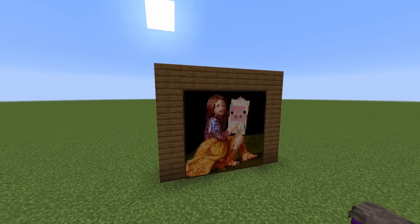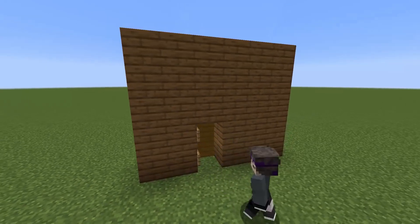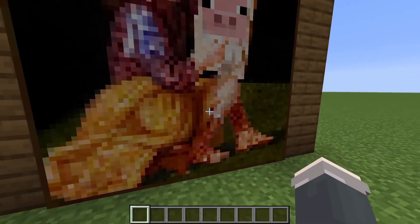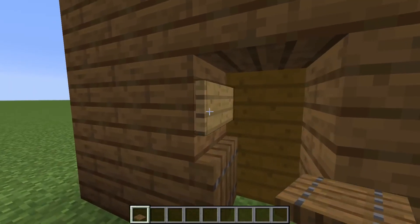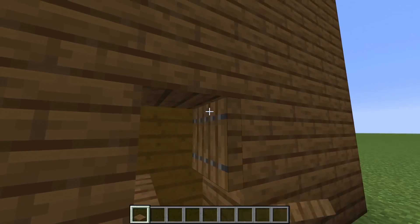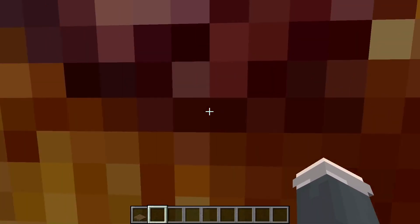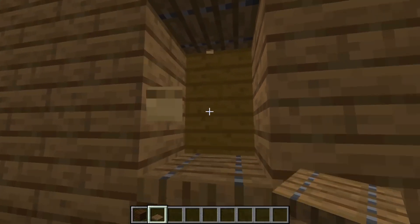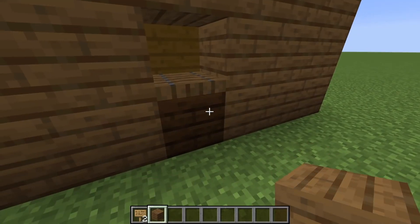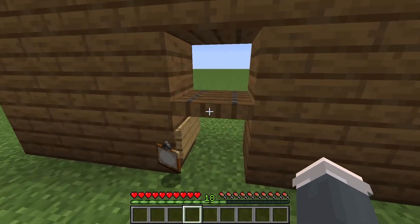Number 16. Secret painting entrances are getting kind of old — it's instinct to try to walk through any painting. But there are a few ways to stop potential intruders. You can set up trap doors behind the painting in different ways: one setup forces you to wedge in at the correct place, another forces the player to jump and crouch simultaneously, or you can make a hole in the bottom so they have to elytra glide through.